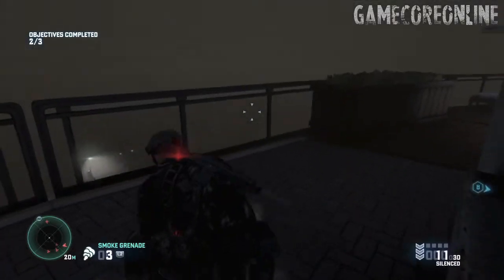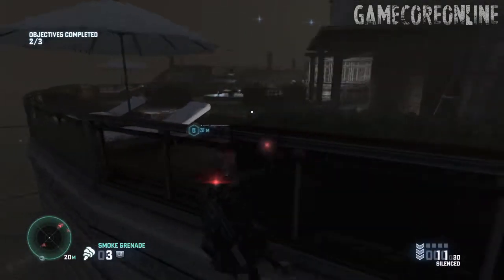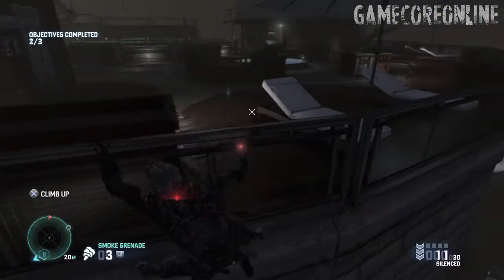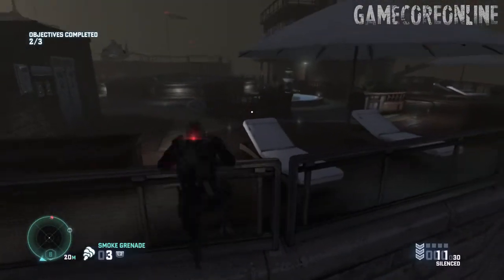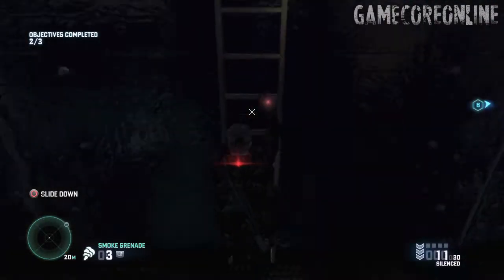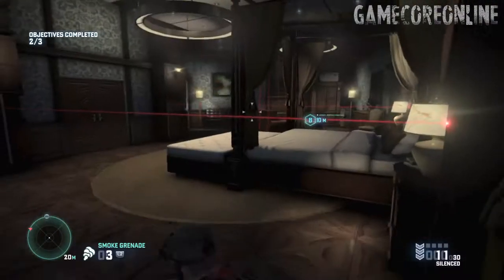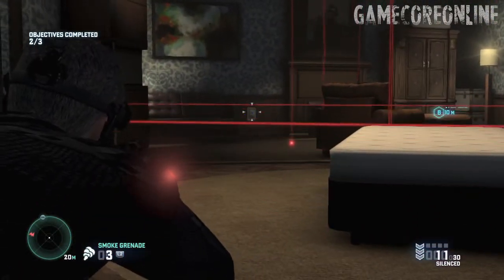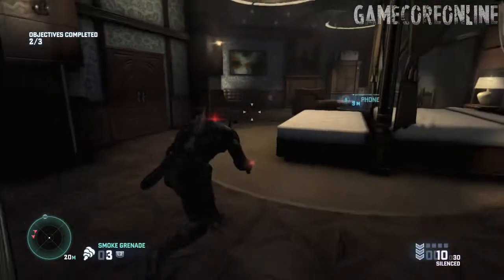Once you're back down, grab on the ledge. If you hacked C fast enough, you should have beat the sniper and the guy that walks around in this area. If you didn't, then hide behind cover. Once it's clear, move on to the left side where you can find a ladder. Go to the left window and shoot the box on the right wall with the silent weapon to turn off all lasers. Then you can move on and hack B.